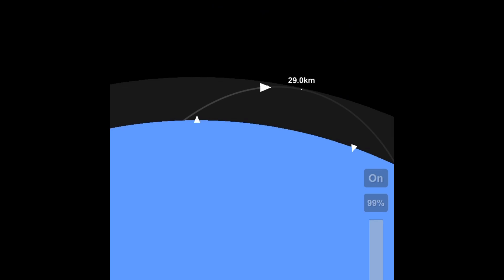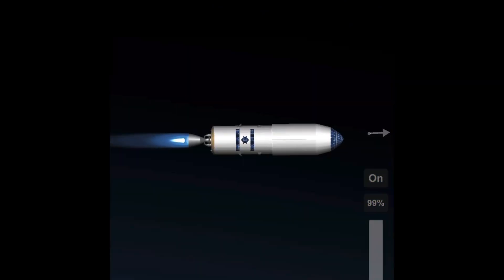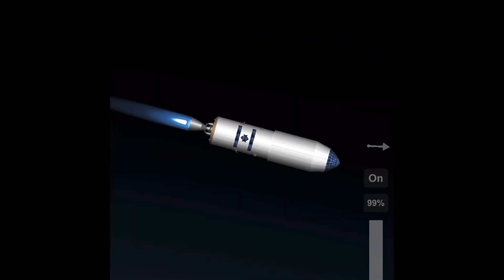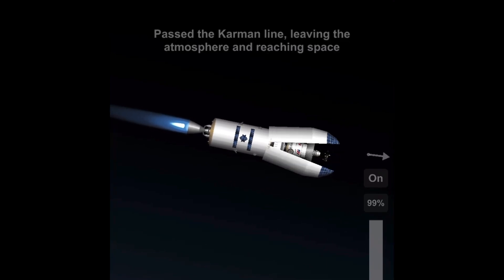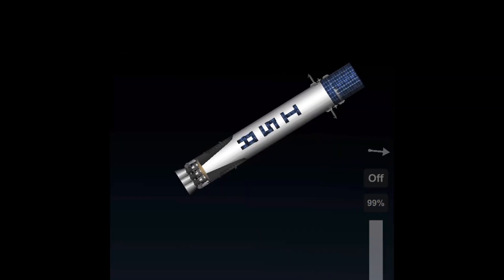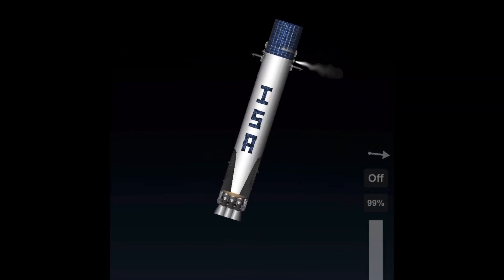I'm going to land on a drone ship, because that's only something skilled players like me can do — because I'm a pro at this game. Actually no, I had unbreakable parts and no heat damage turned on. Anyway, there goes the fairing and we've reached space, which is cool. Switching over to stage two — flip for the entry burn.